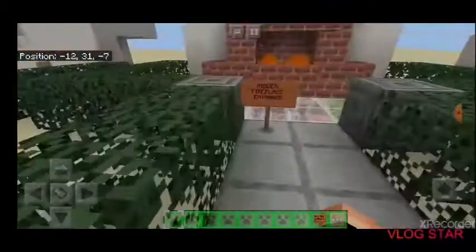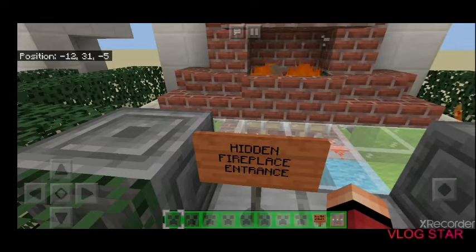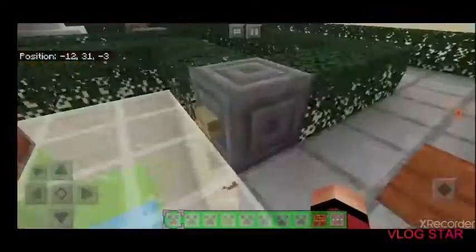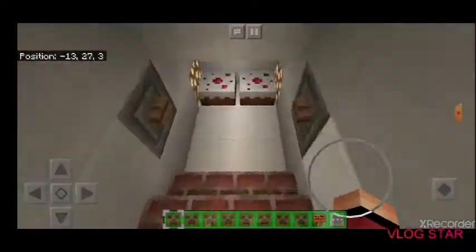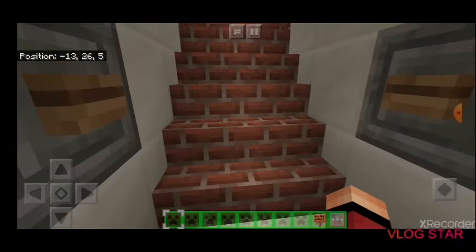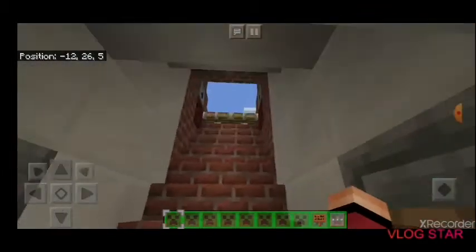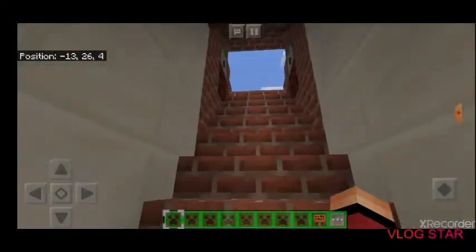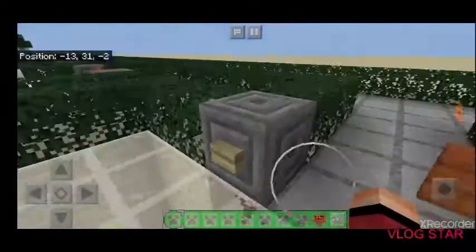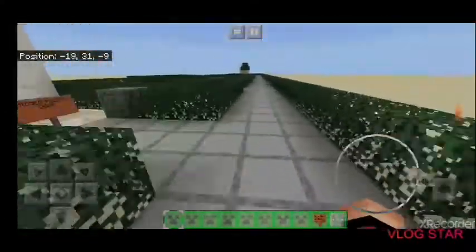Moving on, number two is the hidden fireplace entrance. This one is actually pretty popular. We go down these stairs here — it's most popular when used with stairs going down. You can also close it from inside and open it as well. That's the fireplace one.